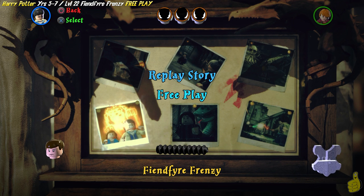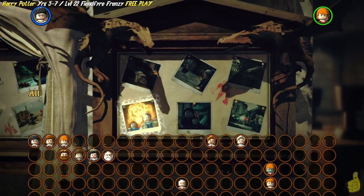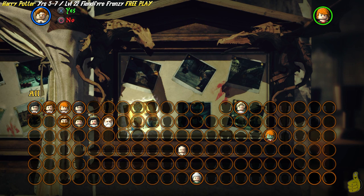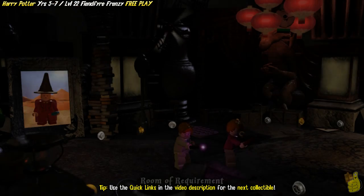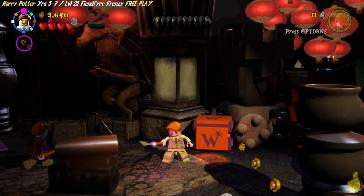We're gonna choose Fiendfire Frenzy. And of course we're gonna choose our character that has a strong alternate form, which the game does not consider a strong character. So it won't automatically choose him, so we're gonna go ahead and pick him. And we are off and running in the Room of Requirement.